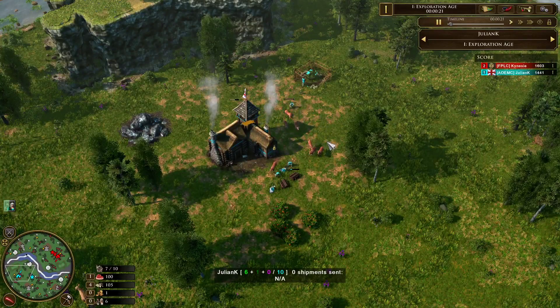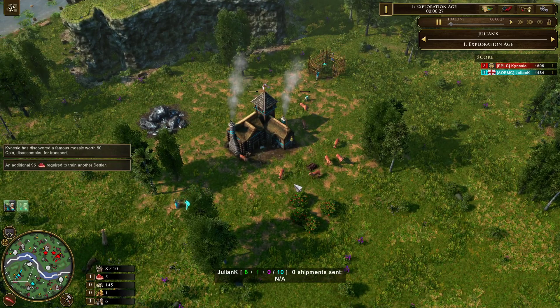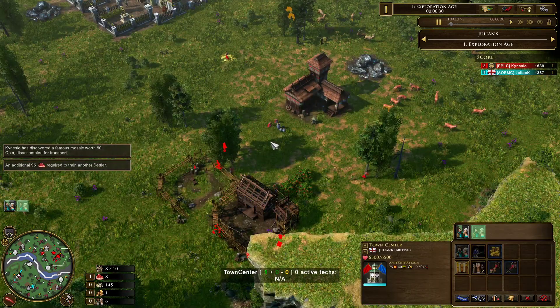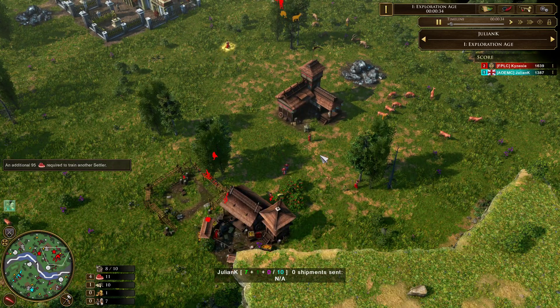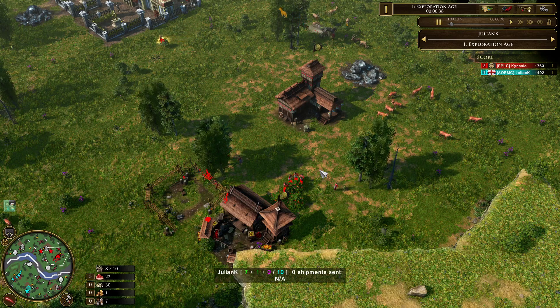It's the fourth game. We don't know the score at this moment, but we have a pretty classical matchup: Julian Case spawning on the left side of the map and Kinesi playing as Japan on the right side. Brits versus Japan — this is an interesting one, because depending on who you speak to, you'll get different opinions on who it favors.